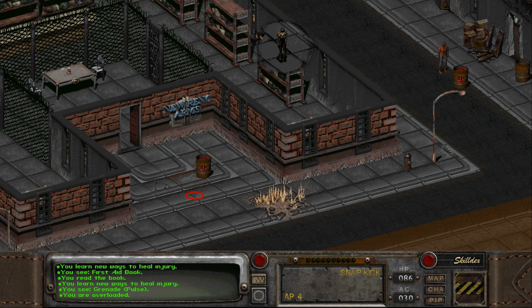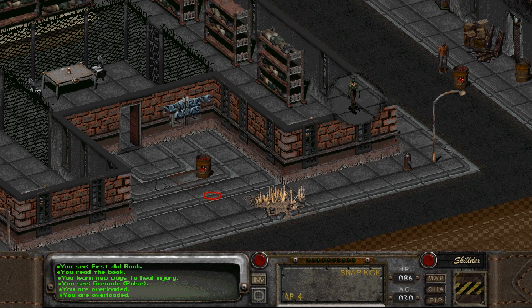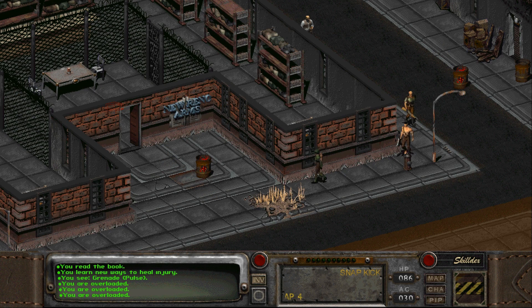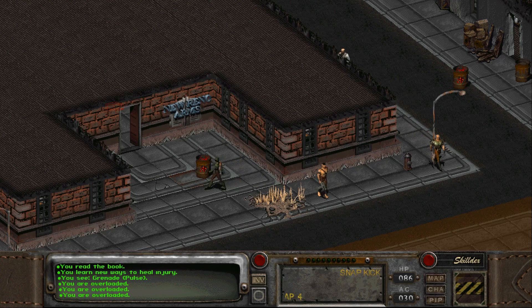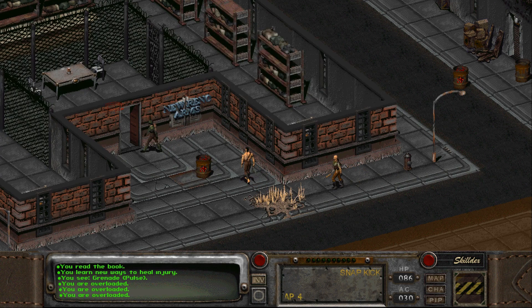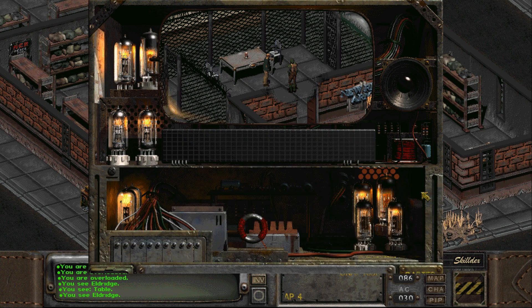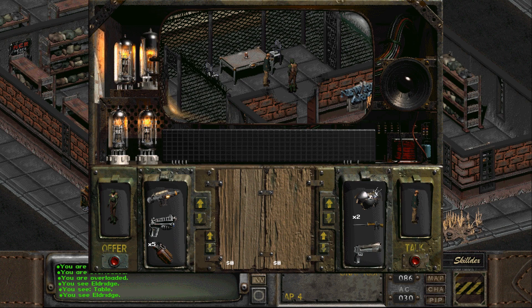Good measure — let's take that. Unfortunately, I cannot really use the plasma rifle with my strength of 4. So I will still be relying on either a laser pistol or my Solar Scorcher. You got Metal Armor Mark II — I don't know how good that is. He's got no caps. Oh, that's pretty crappy.